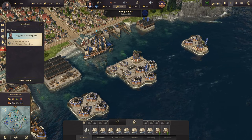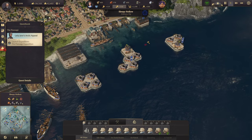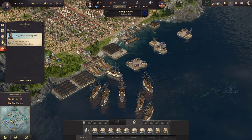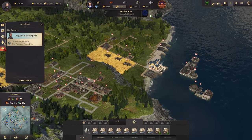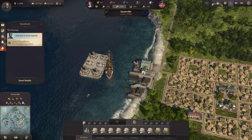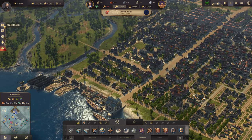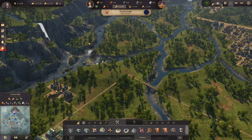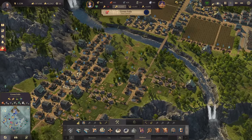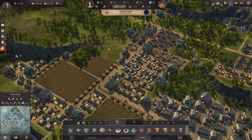Sleepy Hollow certainly doesn't need that much defense, so we can get rid of those towers there too. I sometimes really don't like the influence system because it forces you to do things you don't want to do. Influence-wise I cannot do that much right now — we're waiting for the newspaper. Last time I used all three pages, which costs a lot of influence. So we're just going to wait for the newspaper and reduce the propaganda.